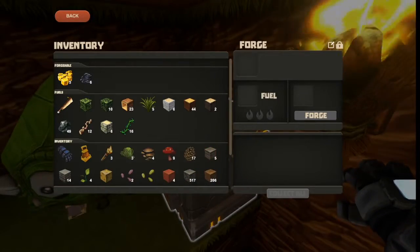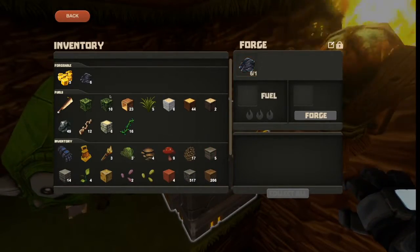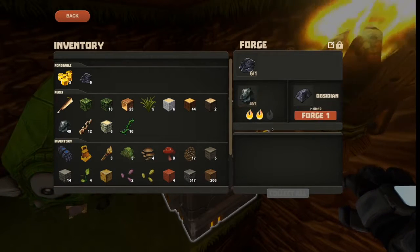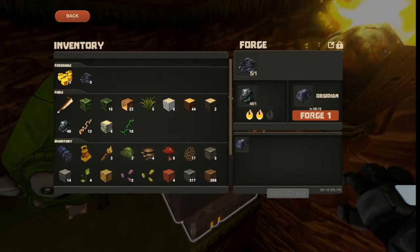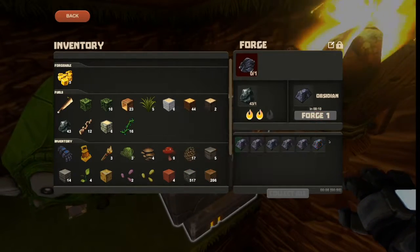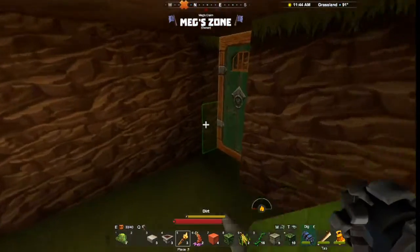So what we're going to do with that is put it here. Put this here — two, three, four, five, six — wait for that, and move out.